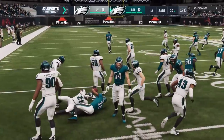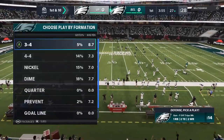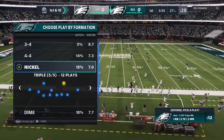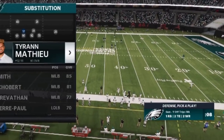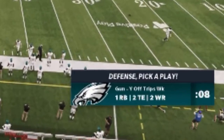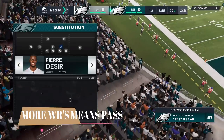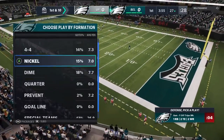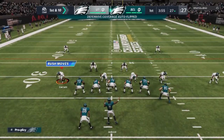I'll be starting off on defense in this video, which is probably the biggest issue people have — reading your opponent on offense. There are several indicators you can use throughout the game. One of the first ones is right at the bottom of the screen: personnel packages are usually a pretty strong indicator of whether somebody's going to run or pass. A two wide receiver set is not typically something people are going to pass the most out of. Two tight end sets especially are typically going to be running sets.